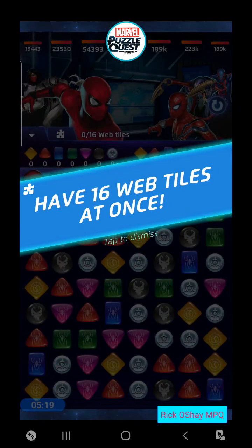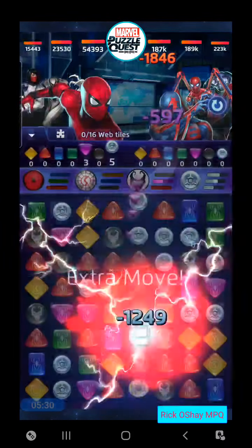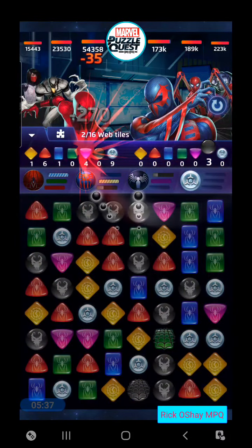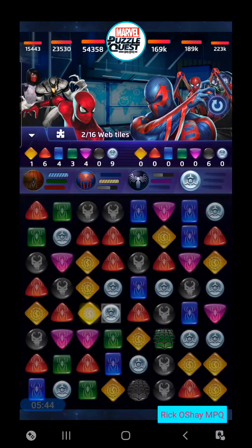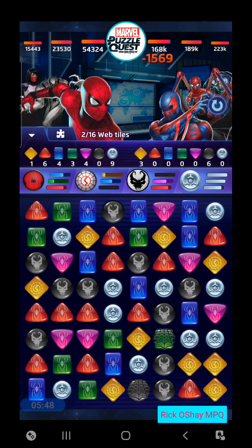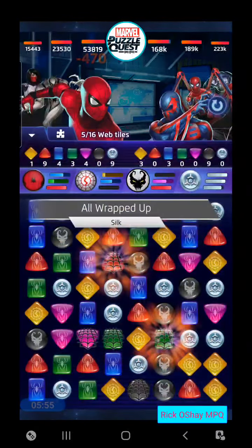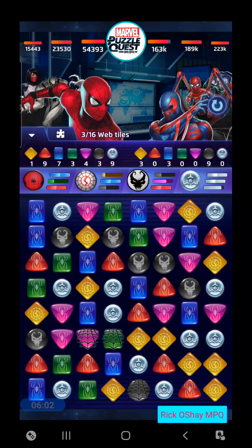Have 16 web tiles on the board at once — that's gonna be tough. Doesn't matter who we target. Once again there's an extra move on the board. Let's set it off with this purple just to get the purple removed from the board for the most part. Big shot from red. So really what we want to probably target here is blue for Silk, since she'll place web tiles on the board in one shot. Parker's blue on our team also places web tiles. But we're already at 5 out of 16. The problem with Silk might be a really bad choice, Rick — because when there's a certain number on the board, she actually removes them and deals damage for doing that.